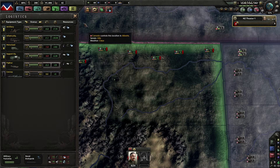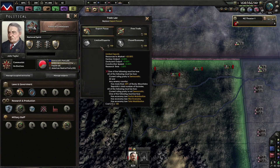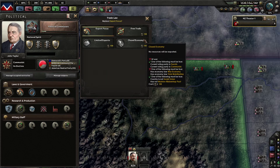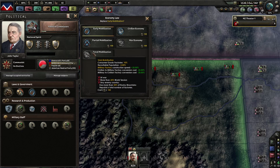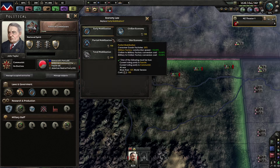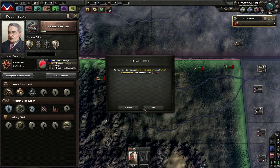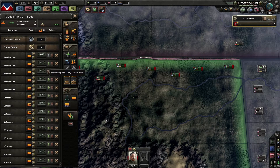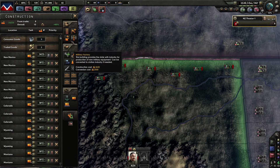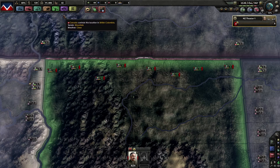How many planes do we have? 29 so far. We still have 288 political power points, which means we could go to limited exports — no, we cannot. We could go to partial mobilization, which means even more factories producing stuff — but we're actually trading a couple of factories for the steel, which is meh.